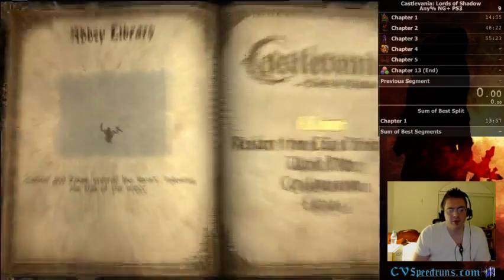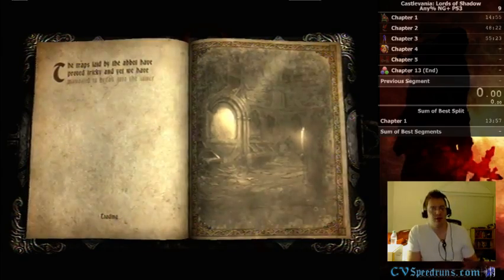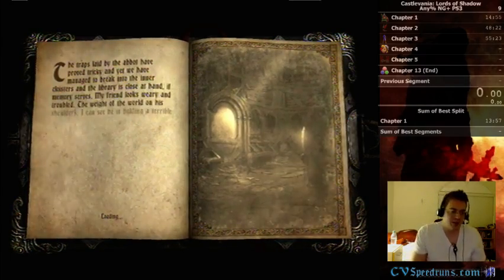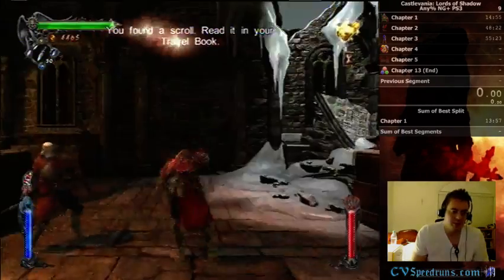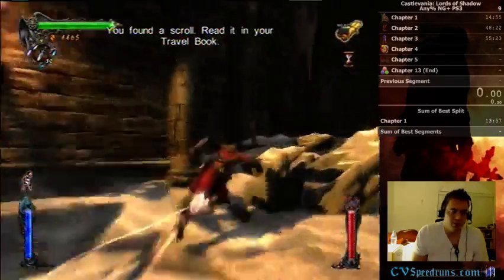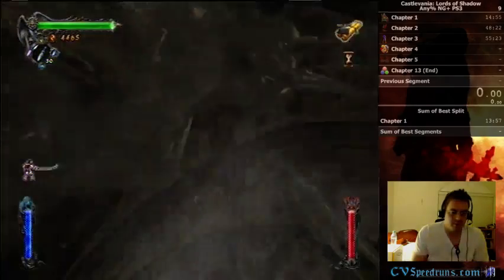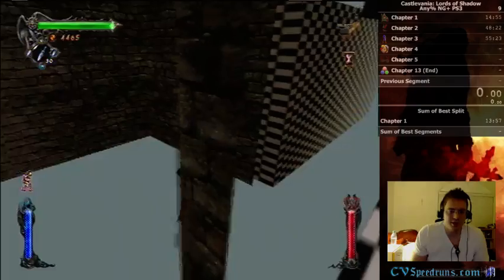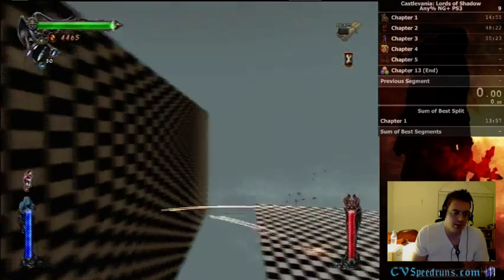The problem with this part is I just have no idea where exactly I'm supposed to be aiming to succeed here. But I know you do a late double jump. As you can see, the screen kind of freaks out a little bit when you start to go out of bounds with the landslide punch there.